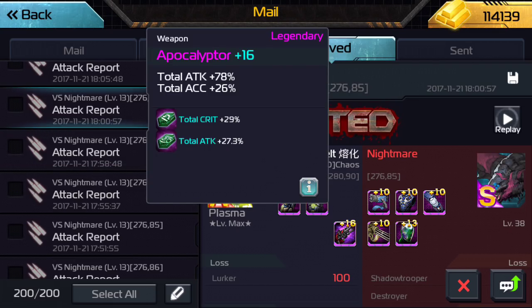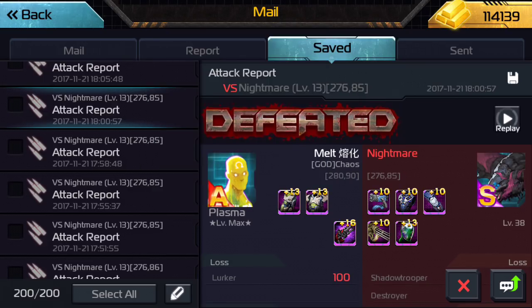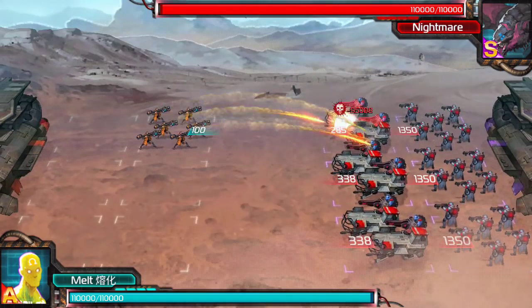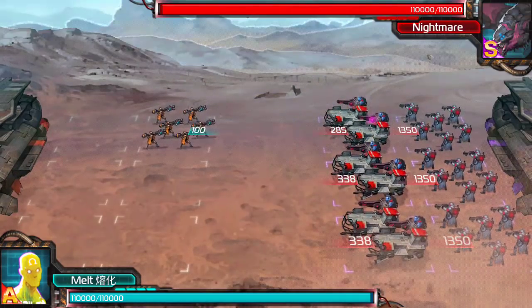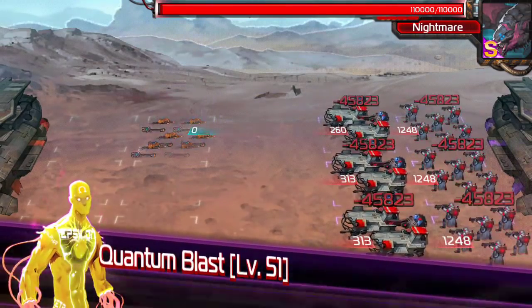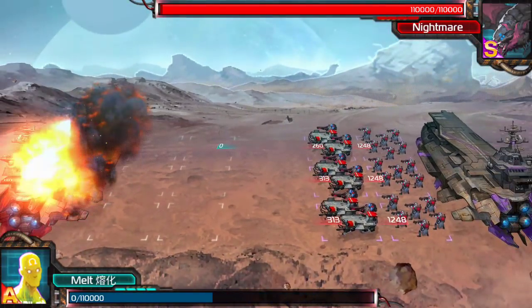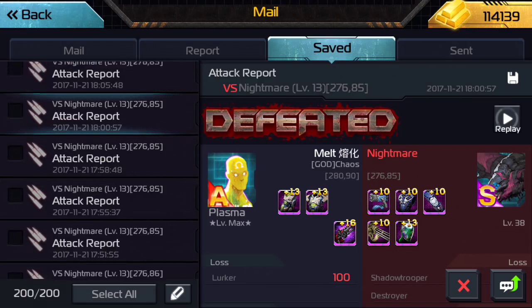Now we add raw damage again, and we're expecting to see the same thing — 45,823. There it is. So we know for sure that the damage bonuses from gear and the strength and weaken effect are not affecting his second skill.